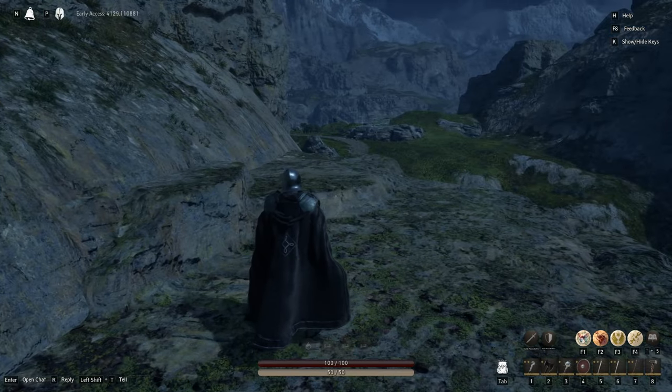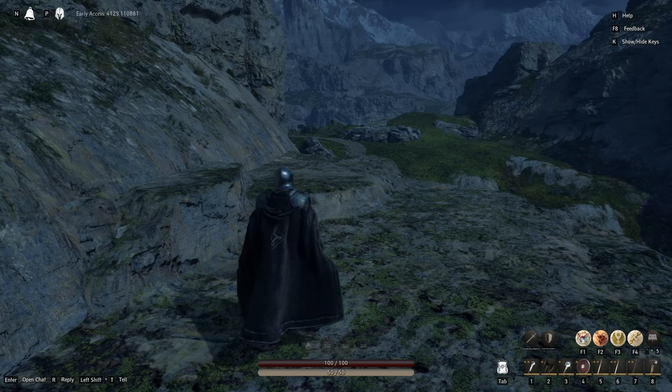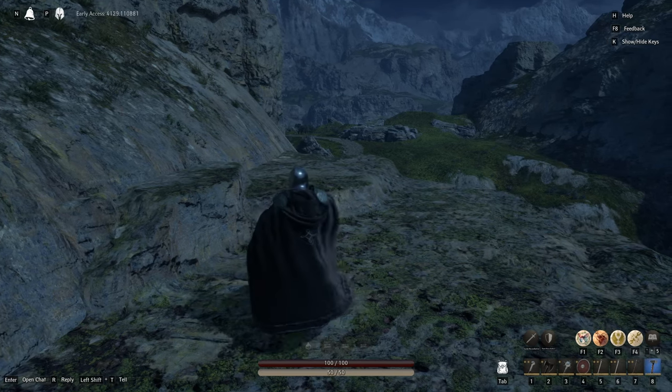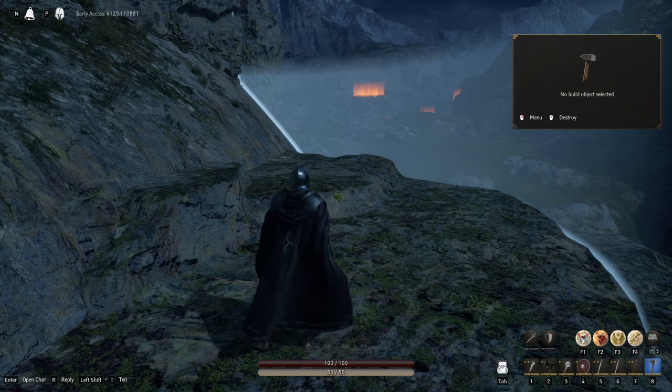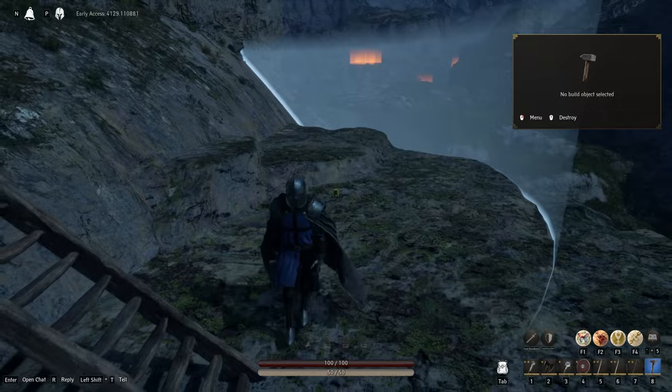After you build your construction hammer, you're ready to claim your plot. You're going to equip your construction hammer — I'll press eight because it's on my hotbar at number eight. Now that it's equipped, I can claim a plot.